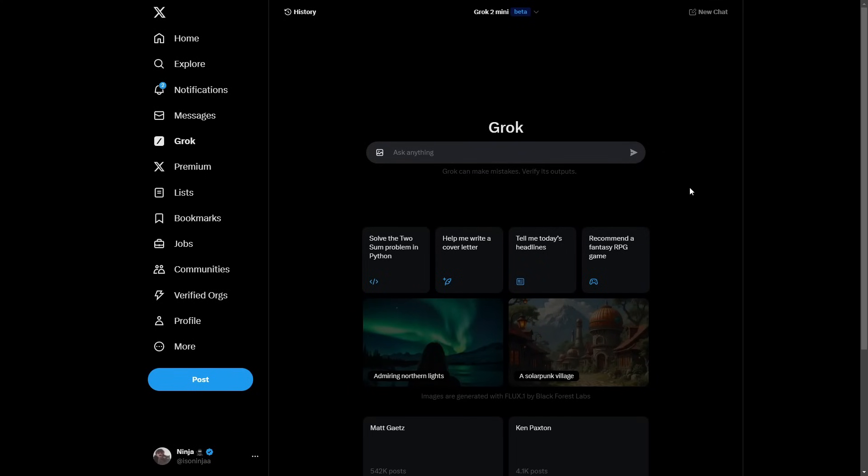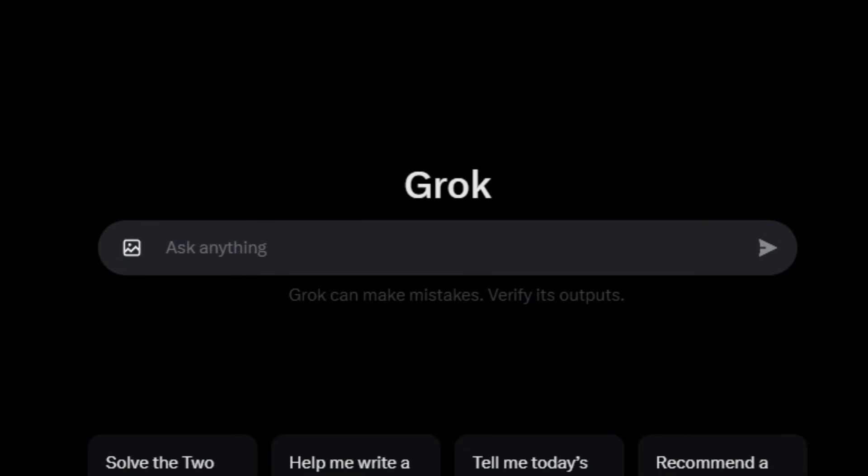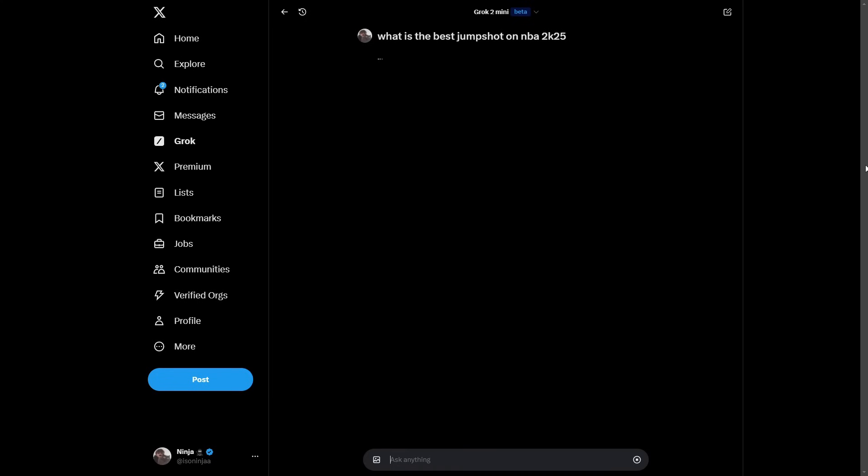Today we're doing it a little differently. A lot of people use ChatGPT to find a jump shot on 2K25, but today I'm gonna be trying Twitter's chatbot, Grok — a little bit more intelligent than the free version of ChatGPT. So I asked Grok: what is the best jump shot on NBA 2K25?